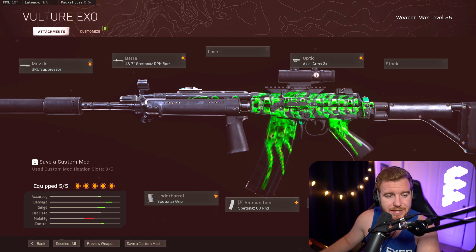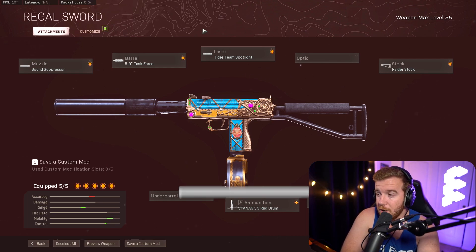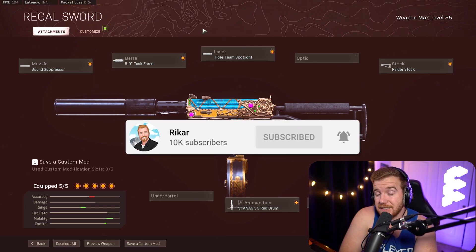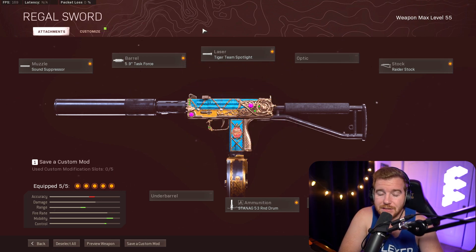This build right here is kind of the exact same build everyone was using at the start of Season 4 — zero recoil. And then I ran with the MAC-10 today: Sound Depressor, Task Force, Tiger Team Spotlight, Raider Stock, and the 53-round mag. I think this is personally the best, most consistent SMG in the game right now. You can't go wrong with it — great movement, high fire rate, good time to kill. It does it all.